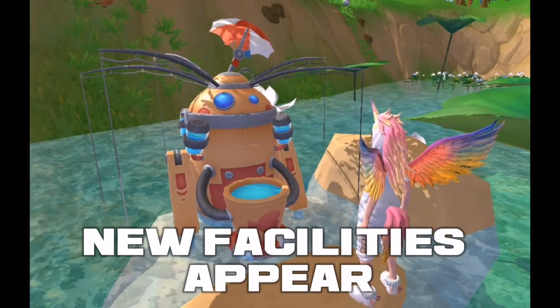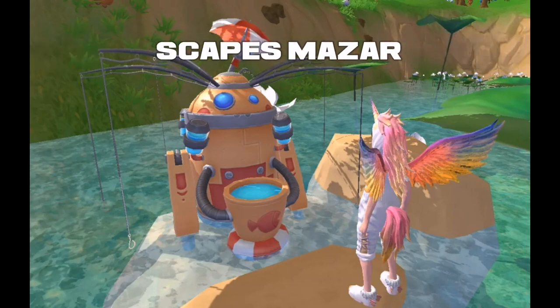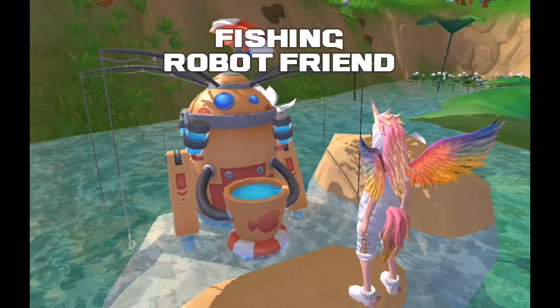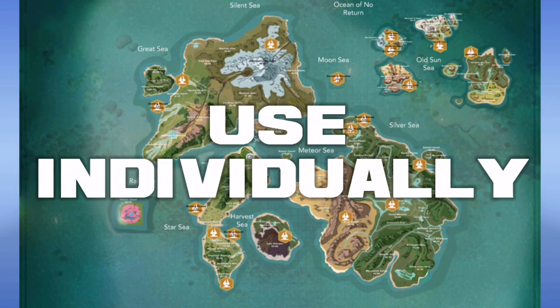In some corners of Beja, some strange facilities will appear. Their name is Scapes Maza. This is what everyone has been discussing recently — fishing robot friends. Each fishing robot has a total of six available positions.